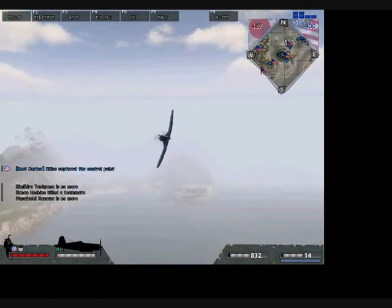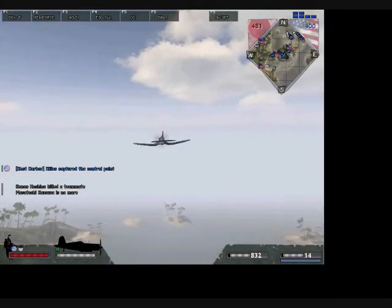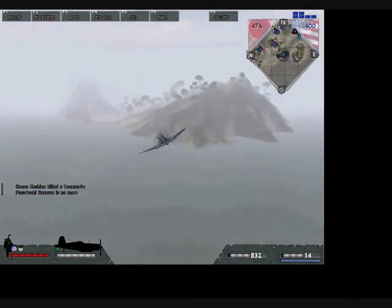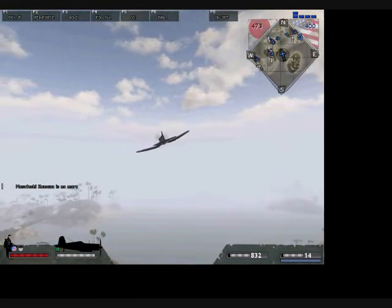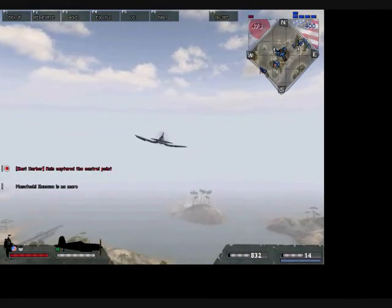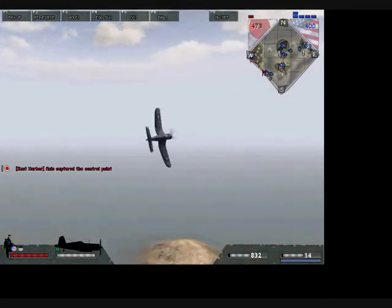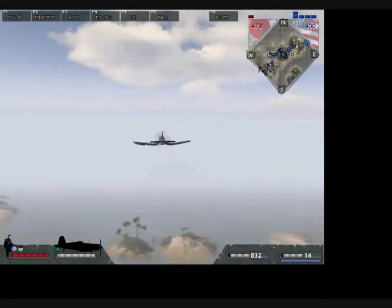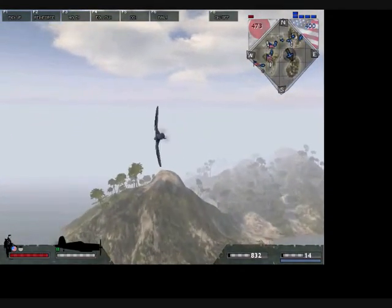I'll be showing you how to put those two together into a maneuver. So let's start with the barrel roll. Give yourself a good height, and whatever way you want to go for the barrel roll, that's where your mouse needs to be going. If I want to go right in my barrel roll, I'd move my mouse to the right.